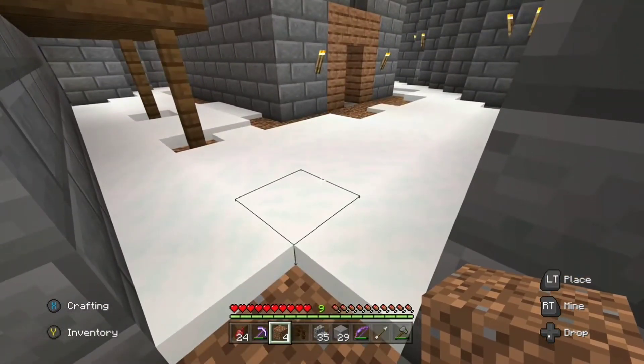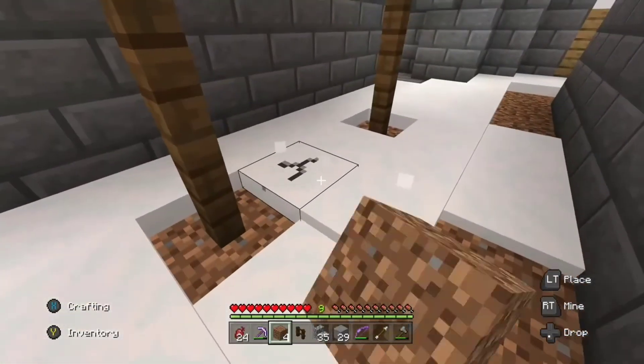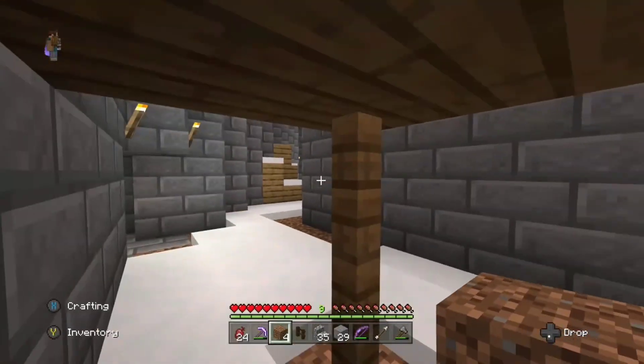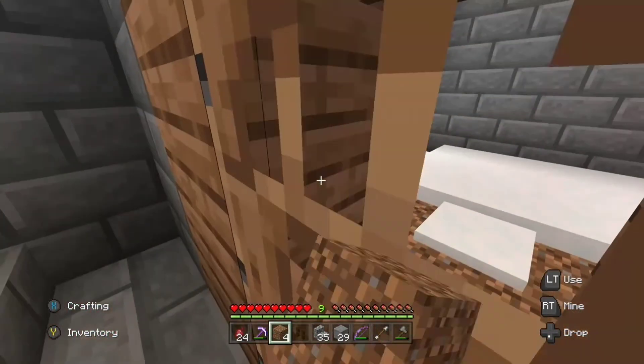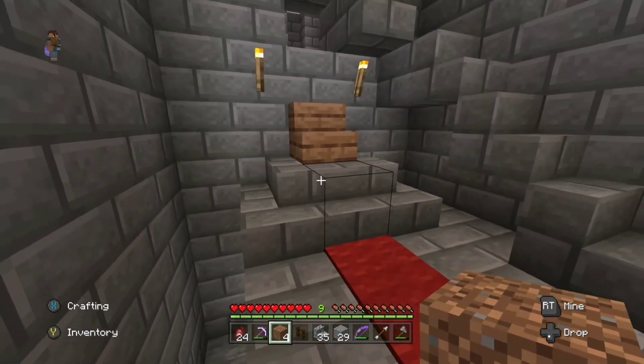But here we are in the inner complex. This is probably an area for horsies, or just being depressed in the rain. And you come in here — you got the throne. Epic as always. Bow down to that.